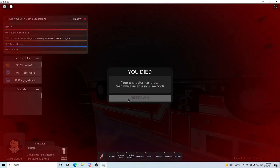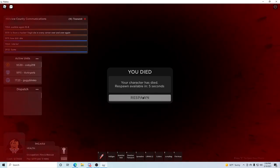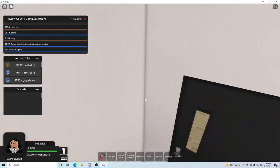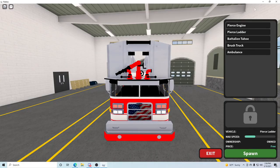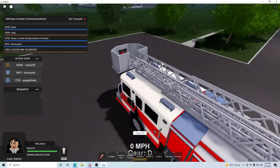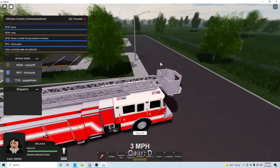What the hell just happened? I don't know what I just pressed just then, but it just instantly killed me. I don't know if you can like... if there's actual fires you can put out or not, because like I said, I have not been on the fire team at all.